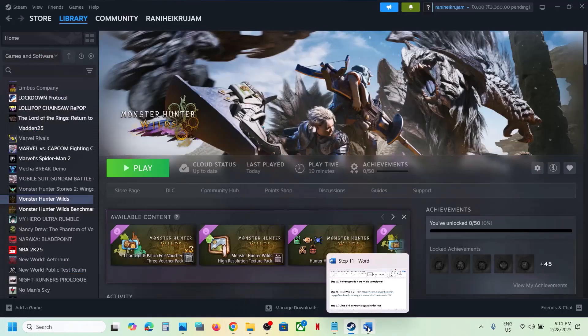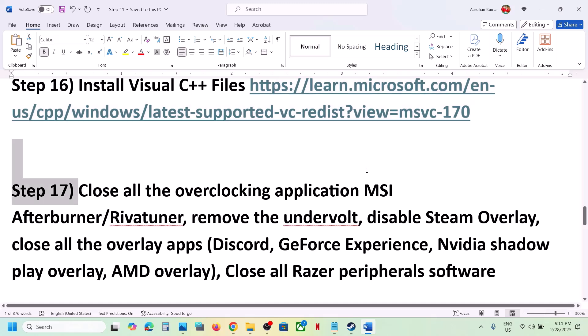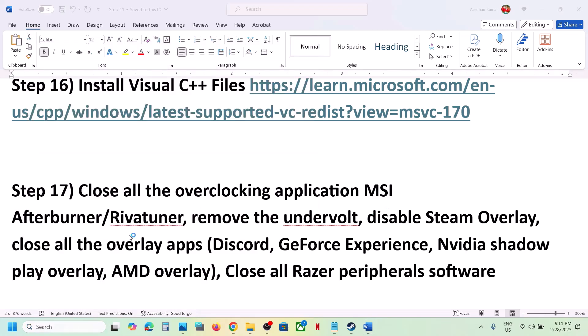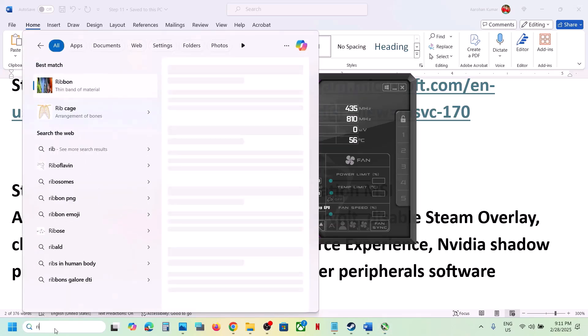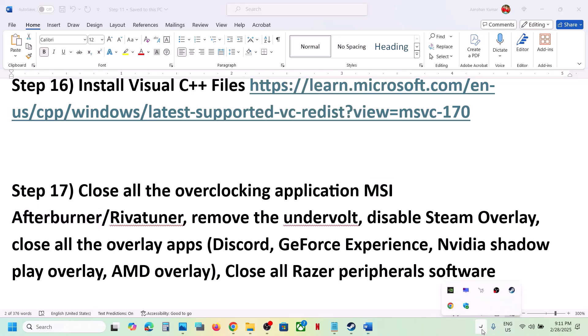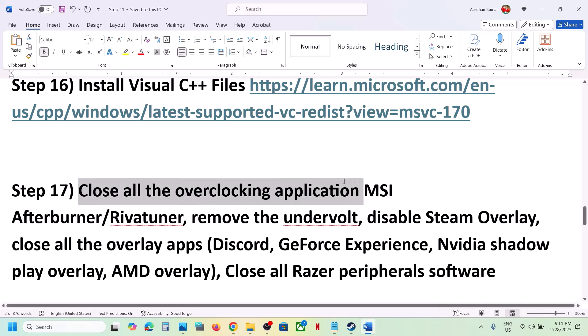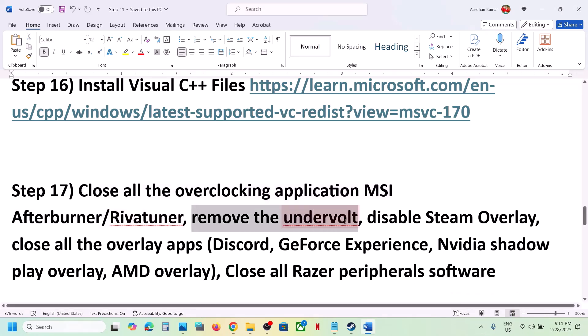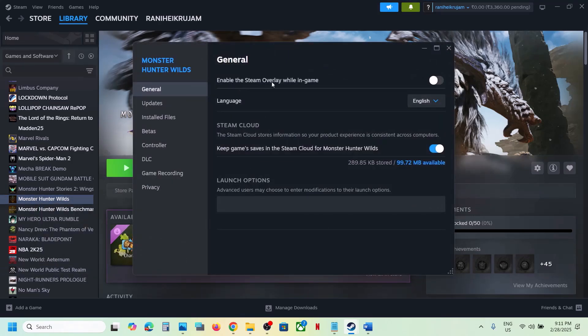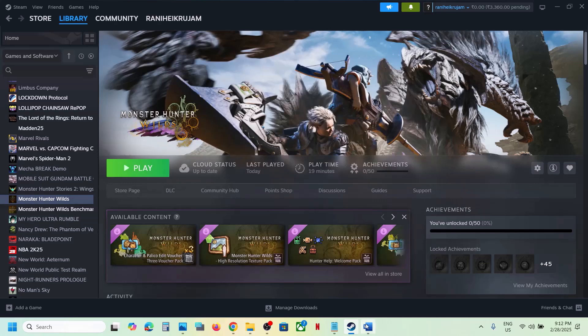The next step is to close all overclocking applications. If you have MSI Afterburner or RivaTuner running, close them from the system tray. Also remove any undervolting. Then disable Steam overlay: right-click on the game in Steam, select Properties, and turn off 'Enable the Steam Overlay While in a Game'.